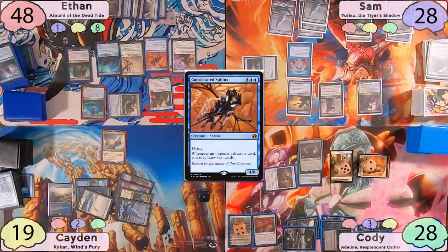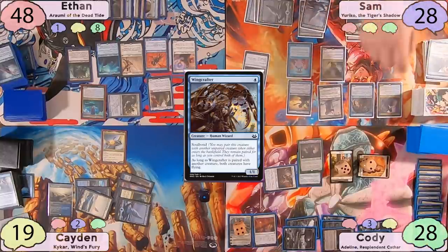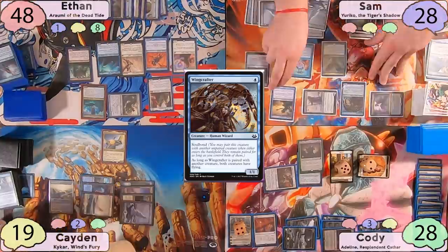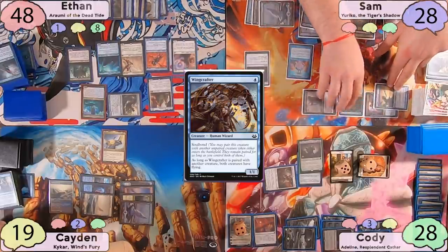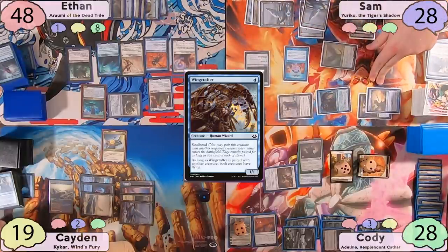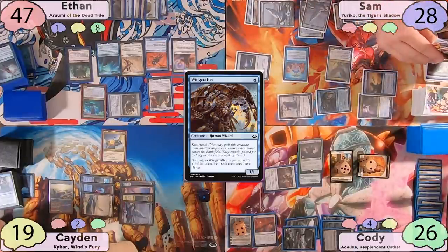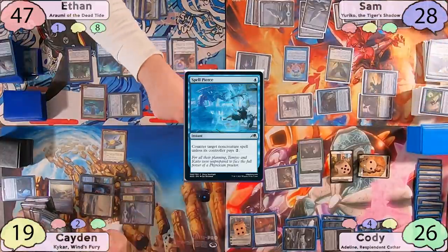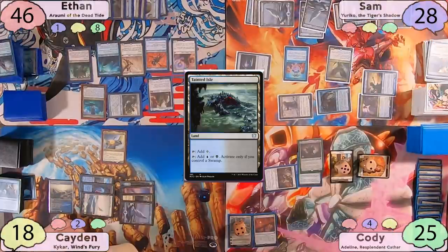When Sam draws for turn, Ethan draws 2. Sam plays a Snow Island, casts a Belfill Strix to draw a card — Ethan draws 2 — and casts Wing Crafter, triggering Ethan to draw another card. Sam Soulbonds Wing Crafter with Yuriko, giving her flying. Sam moves to combat, swinging Yuriko and Mothdust Changeling at Cody, and the Outcast at Ethan. Moth Dust gets flying from the Wing Crafter. Cody takes 2 and Ethan takes 1. Sam pays 5 mana into Soothsaying to rearrange the top 5 cards but reveals Spell Pierce, so all opponents lose a life.